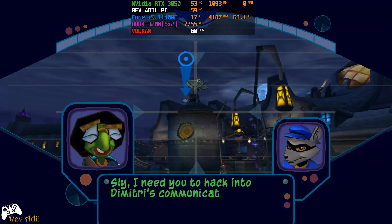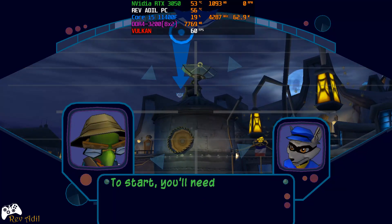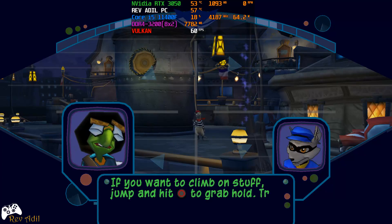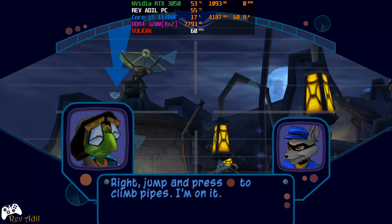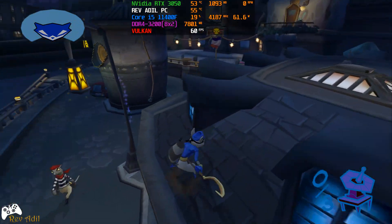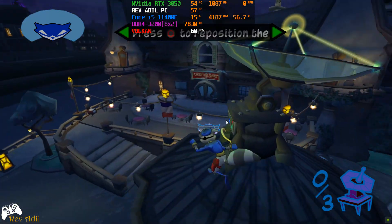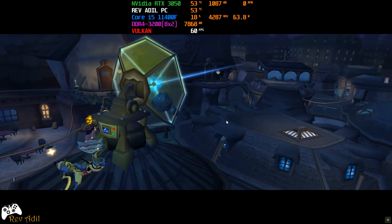I need you to hack into Dimitri's communication array so that we'll have access to his database. To start, you'll need to get to the top of that tower. Then reposition the satellite dish to point at my safe house antenna. If you want to climb on stuff, jump and hit the circle button to grab hold. Try climbing up that pipe — jump and press the circle button to climb pipes. I've projected holographic markers near interactive objects like this satellite dish. When you're near these markers, press the circle button to use the object.